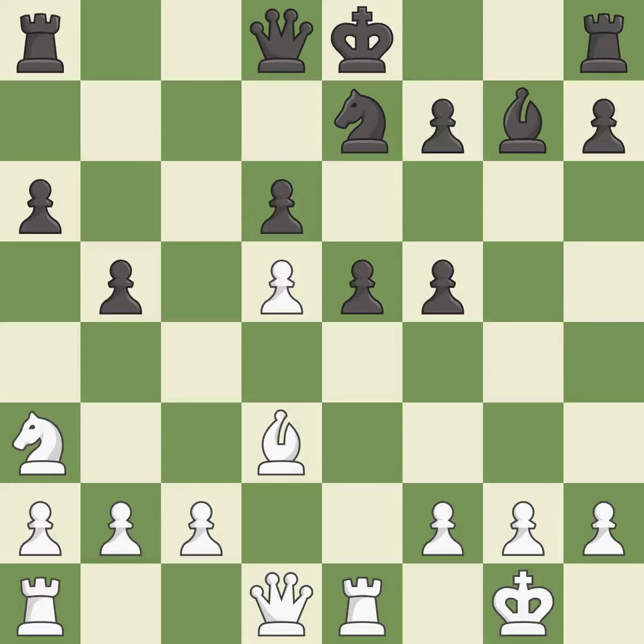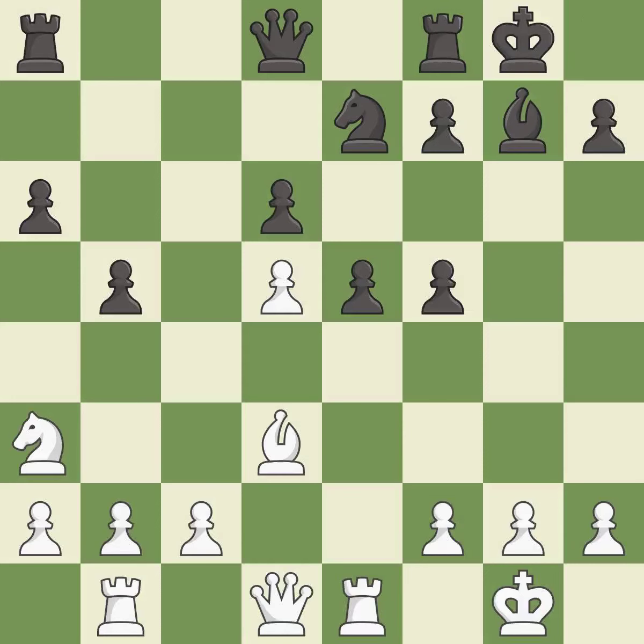This threatens to reveal an attack on a pawn — it is the last book move. This develops a rook off its starting square, getting it into the action. This prevents the opponent from being able to reveal an attack on a pawn — it is excellent. Castling gets the king to a safer square, out of the center of the board, while also developing a rook. Castling to the same side of the board as the opponent avoids some of the attacking associated with opposite-side castling — it is excellent.